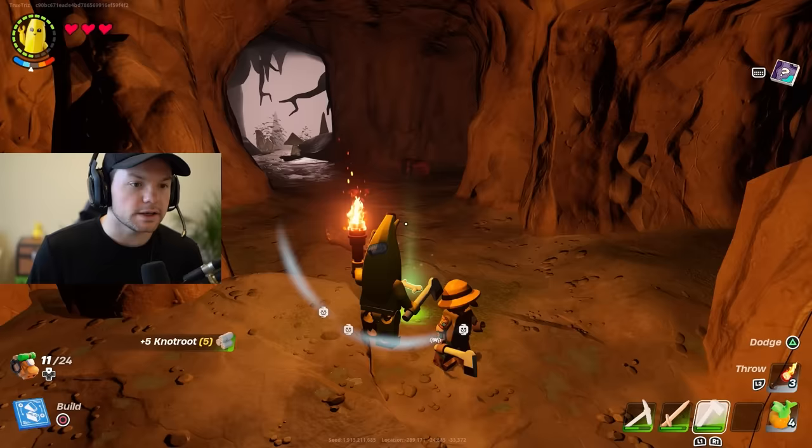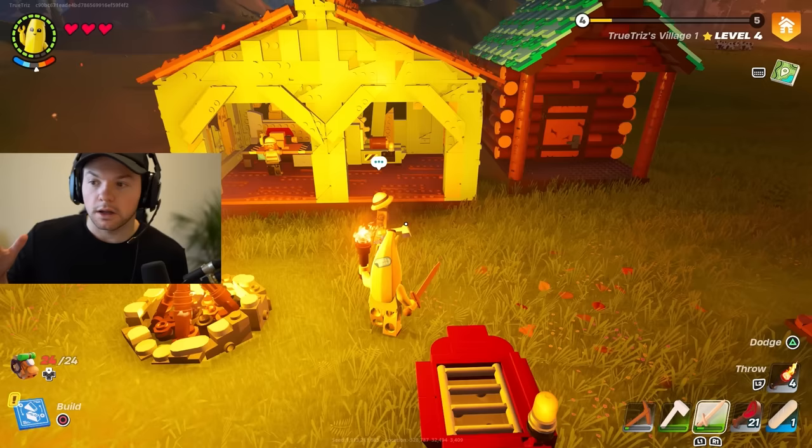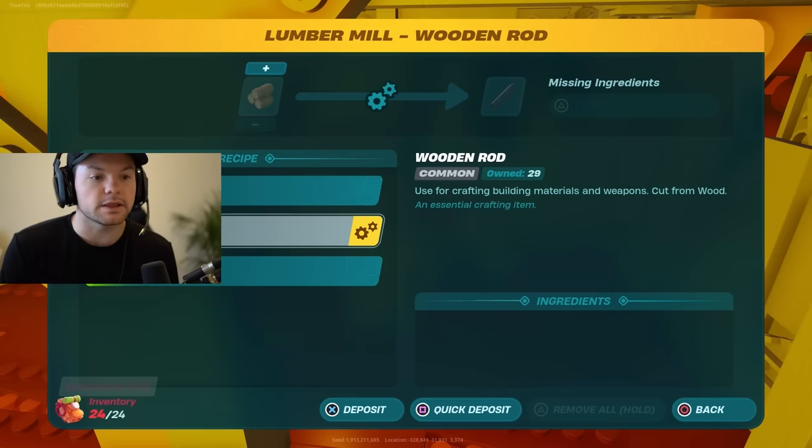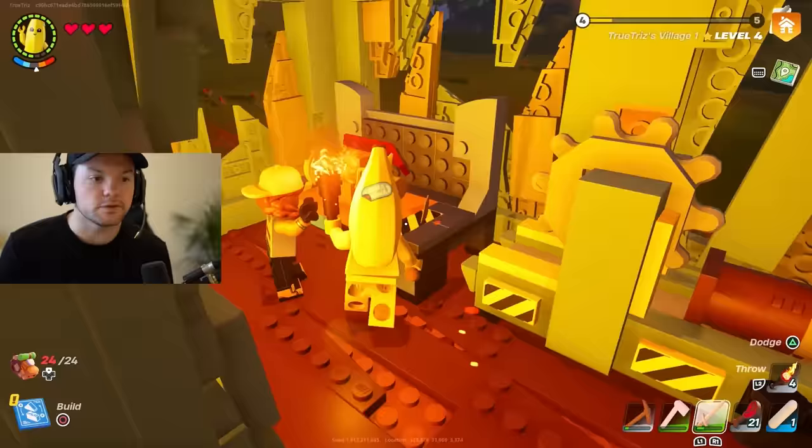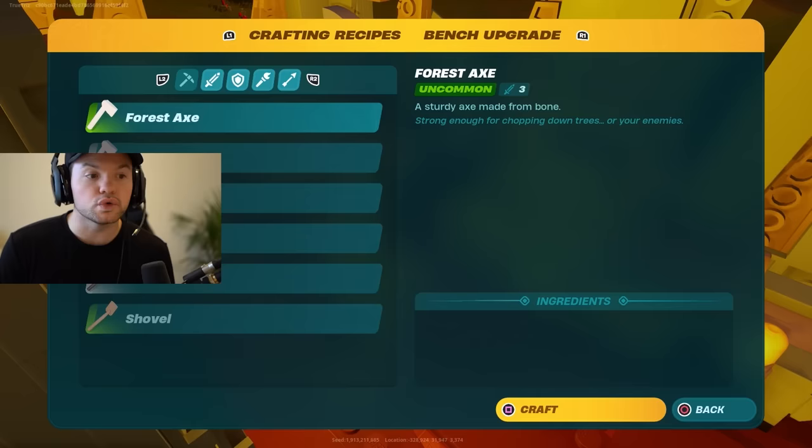Now that you've got the knot roots, you can head back to your base. Go into the lumber mill and use the knot root to make knot root rods. Assign the recipe and create some knot root rods. Then go back to your crafting bench and you can use those rods to make more tools.